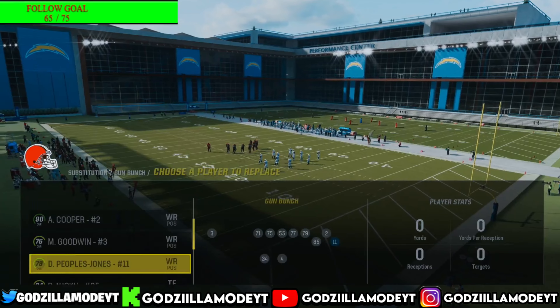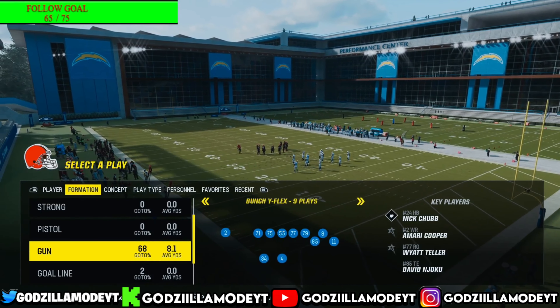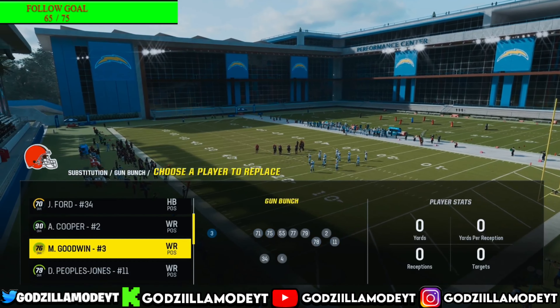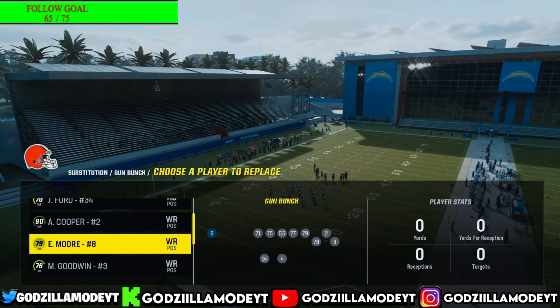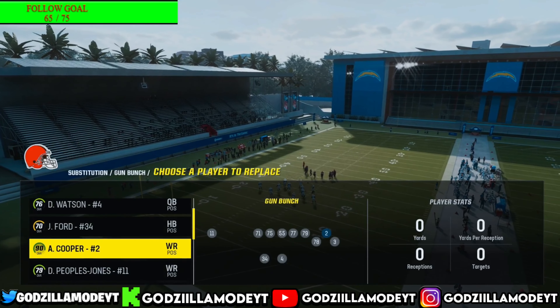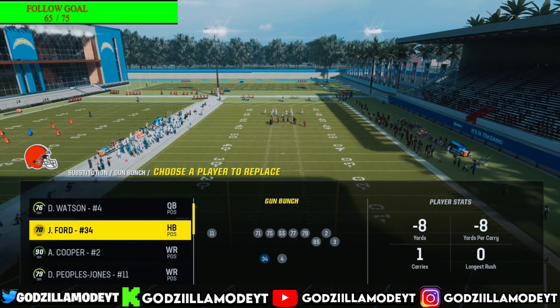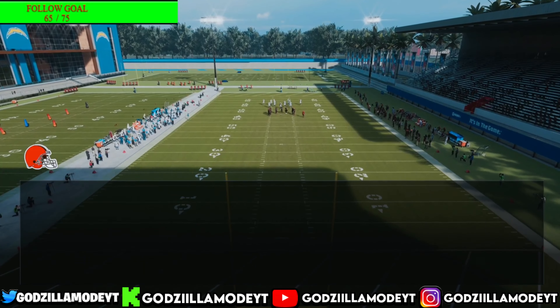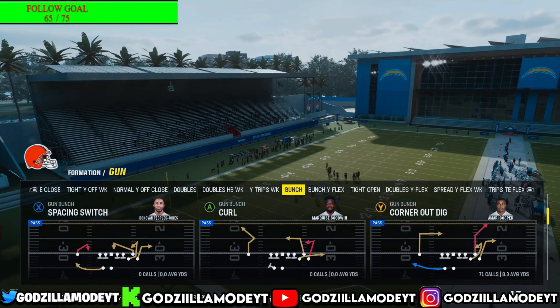Second is putting a fast receiver in. I'm going to put a 96 speed receiver right here, then put another good receiver in — putting my boy Njoku in, actually switching that for Nick Chub. Shout out to Nick Chub. I'm gonna put my boy Green-Hunt in too.